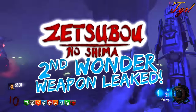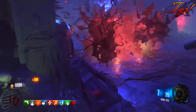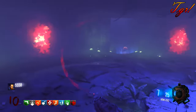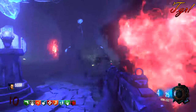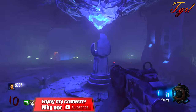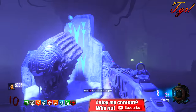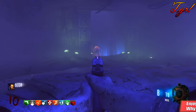I did post a video just the other day talking about some leaked coding that was found for Zetsubo no Shima, which detailed this leaked second Wonder Weapon. A lot of people thought that was wrong, but it wasn't, and today I've got a tutorial. All the other Easter eggs I detailed are certainly probable, so keep looking — there's the jump scare Easter egg and a ton of other crazy stuff.